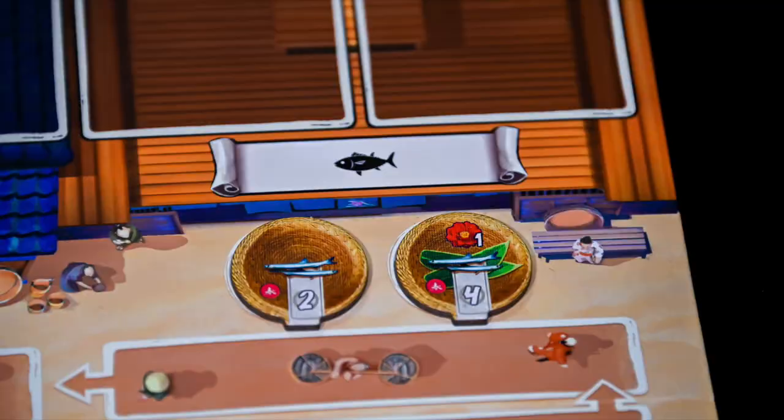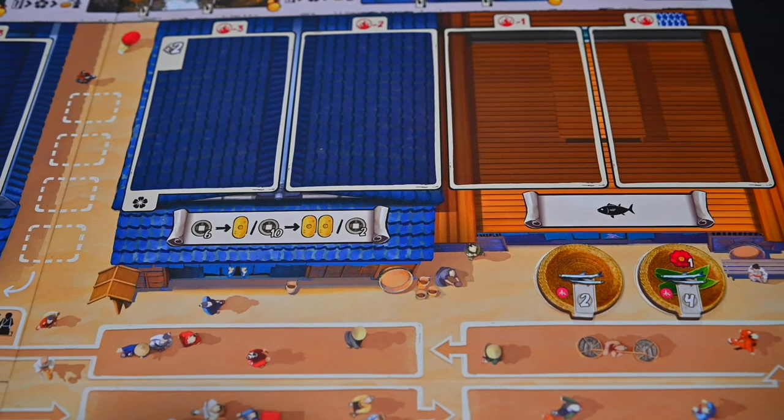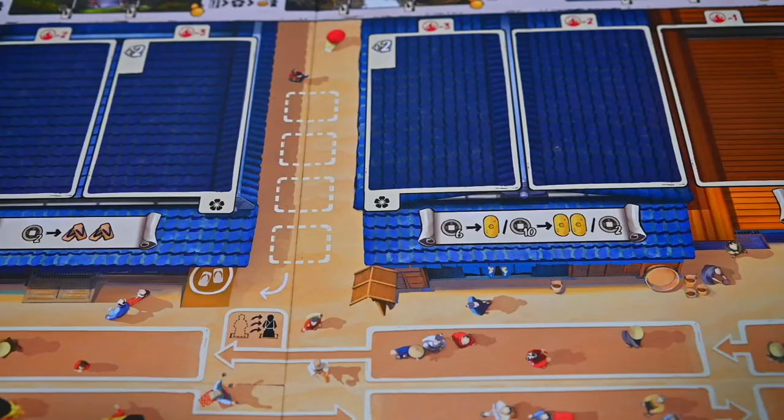The last two shops are the fish market, where you can buy 1 fish per season and place it when purchased on the leftmost location of your player card; and the exchange shop, where you can either exchange 6 coins for a single koban, 10 coins to collect 2 kobans, or just collect 2 coins from the reserve.